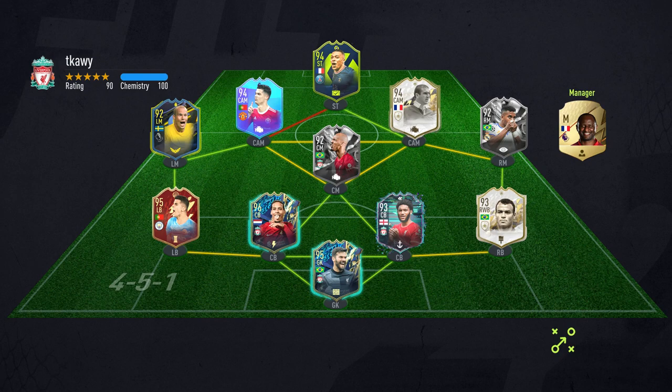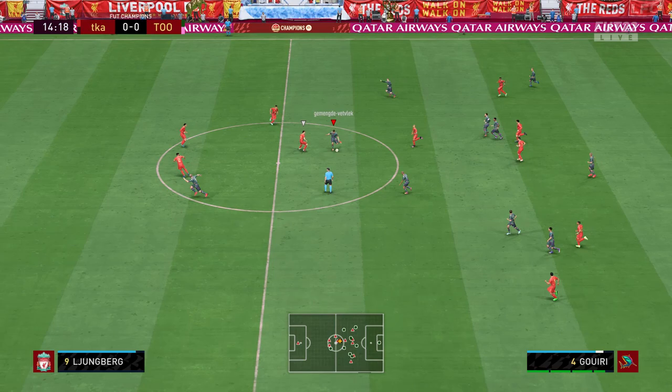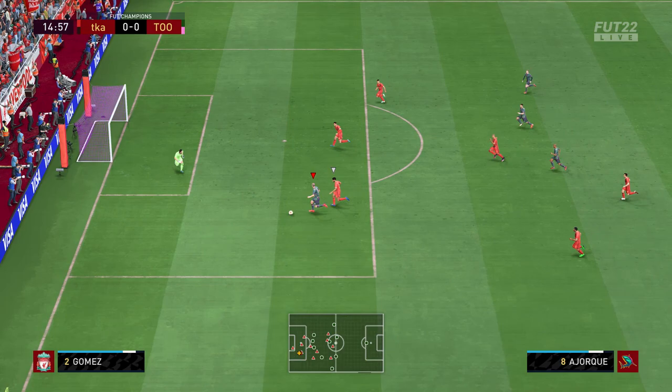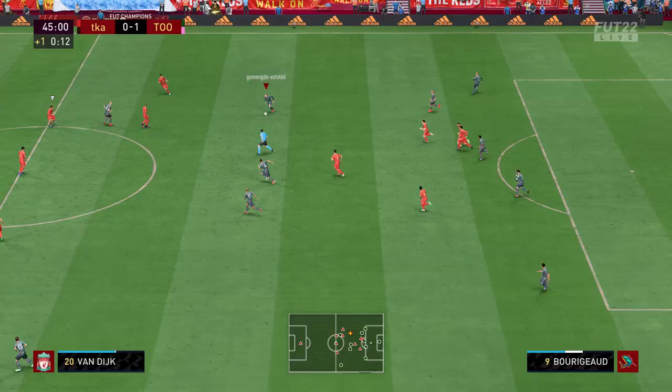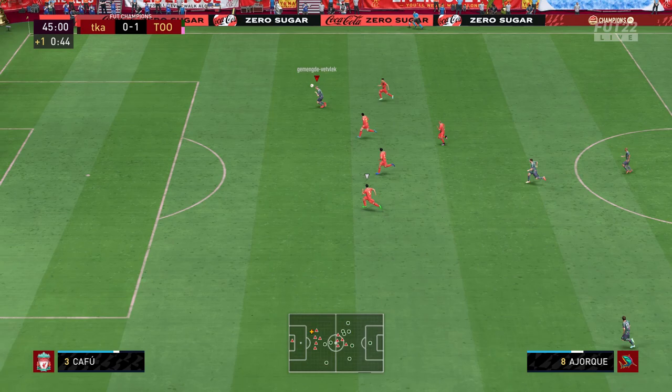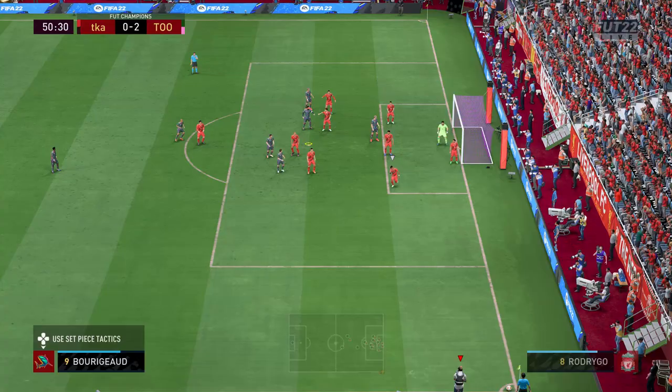The first guy I'm gonna destroy has this team — he uses the wrong French striker, I don't know if it's a mistake or something. Azurek finds the net; his card is very fast, also a very good dribbler, very strong, and of course a deadly finisher. Makes it 1-0 after just 16 minutes. He's quick, he's strong, he has two great feet — makes it 2-0.